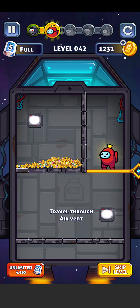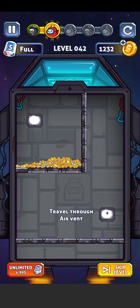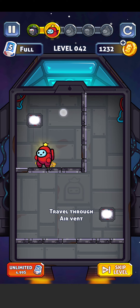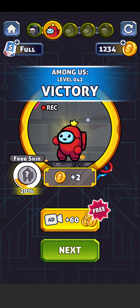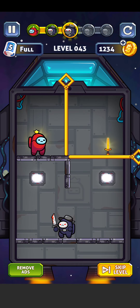Here's the airwind — we just travel through the airwind. Just type this pin here and go to airwind. Now we move here and collect the gold. Tap on here for the next level.